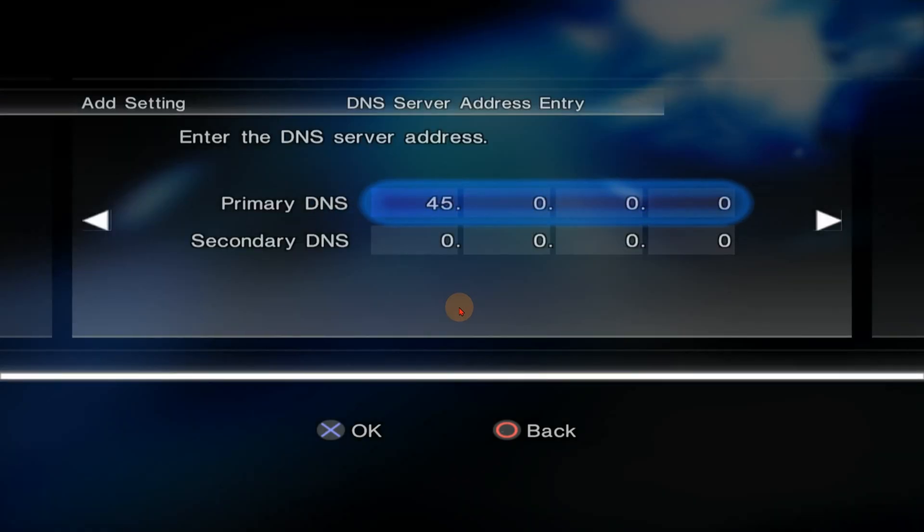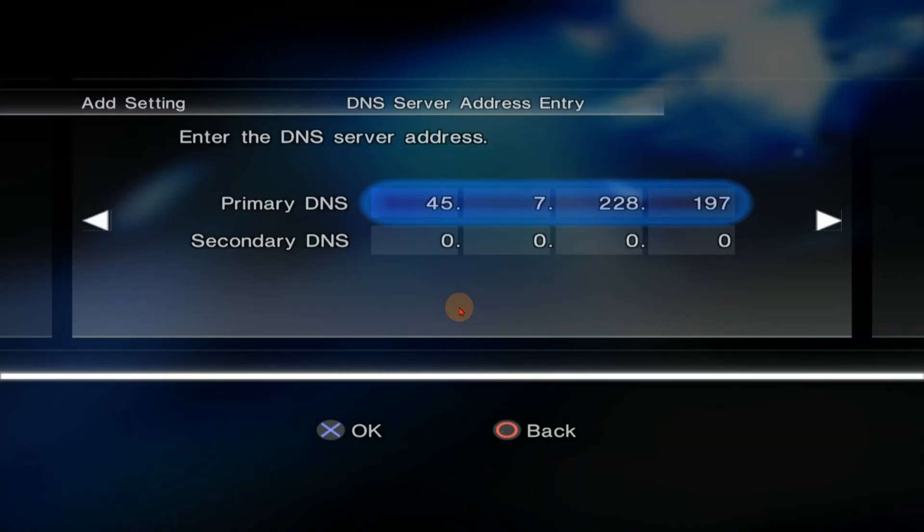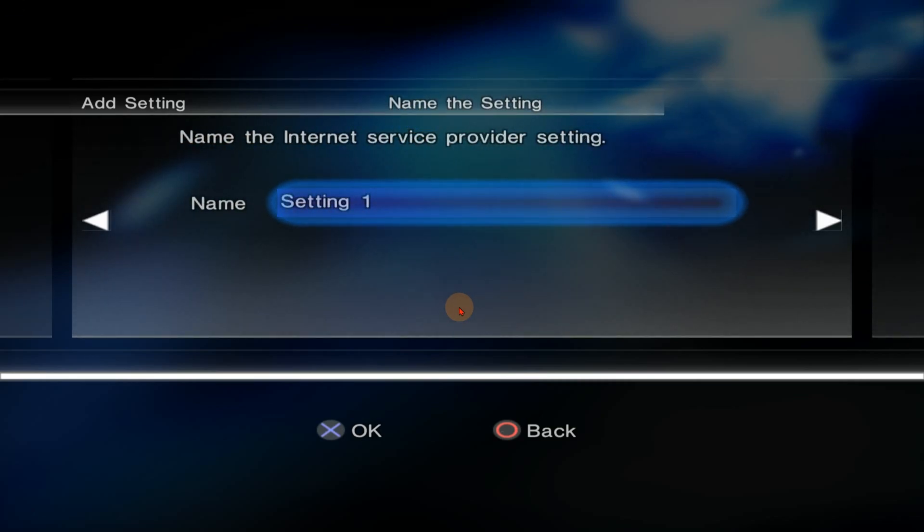So remember: this one is Auto and this one is Manual. Now enter the primary address. The address is 45.45.45.7 — and then 2.2.220 — and 28.28 — and 197.